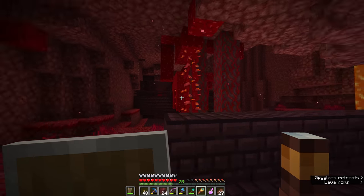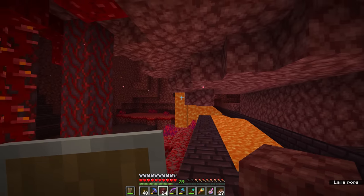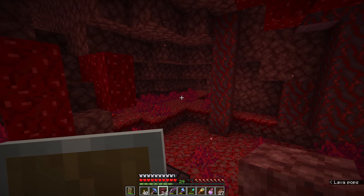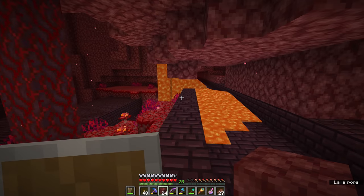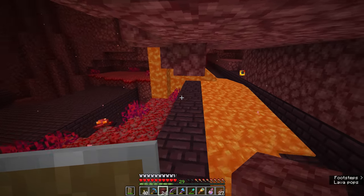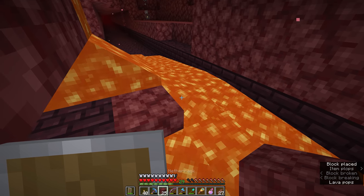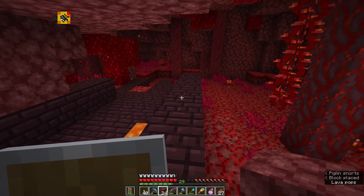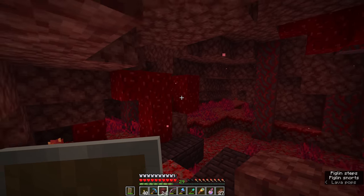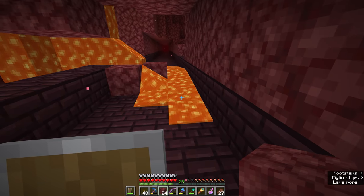There are several mobs in the nether fortress which are required for gameplay progression in Minecraft. Blazes drop blaze rods, which we will need for potion brewing and potentially for finding a stronghold if we want to go to the end and fight the ender dragon — not on my radar yet, but a long-term objective. So it makes a lot of sense to both discover one of these nether fortresses and look out for blazes so we can acquire some early blaze rods.